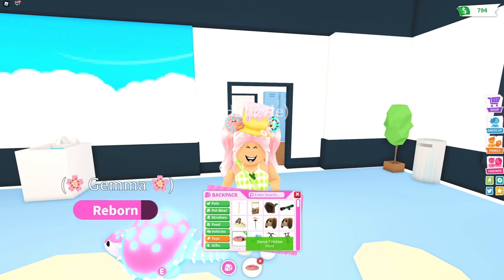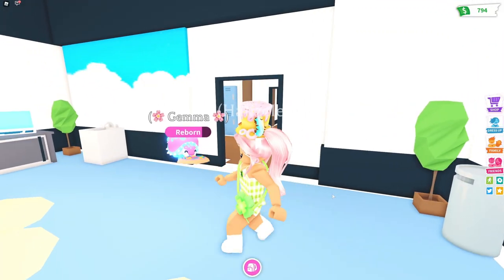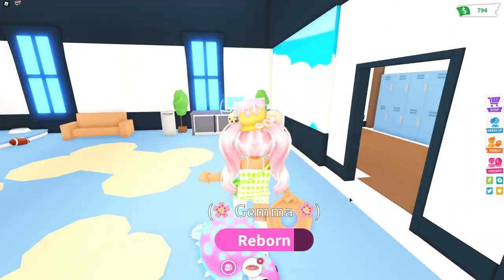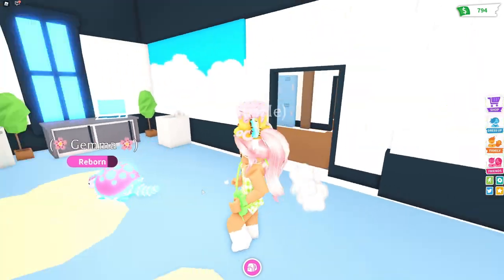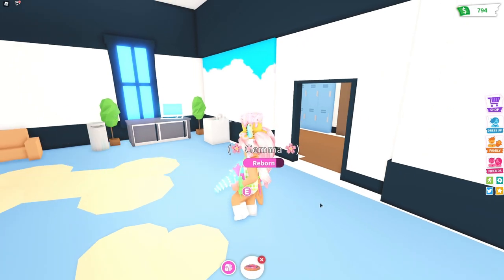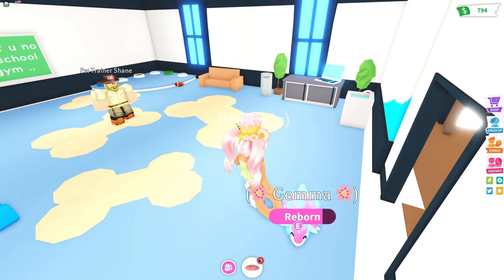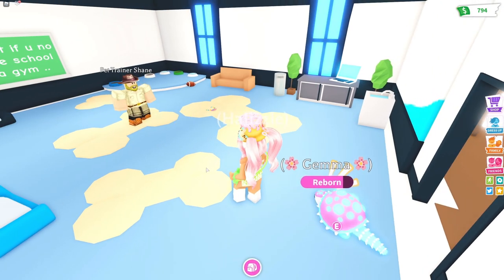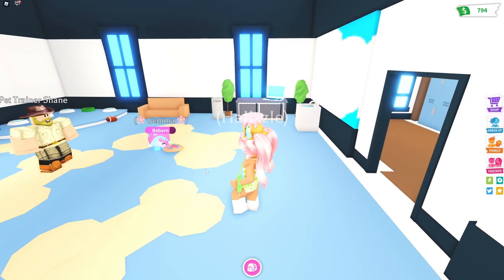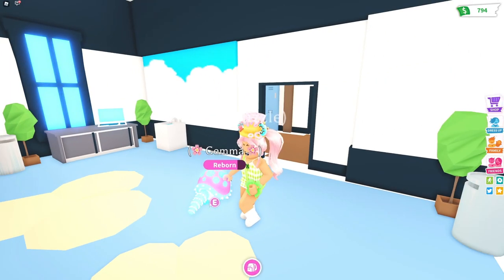Let's take out another toy and do a frisbee this time — this is like a cute little donut frisbee. Oh my gosh, look at that — she's like, oh my god, look at those jumps! That is so cute, I love that! She just jumps out of excitement. That is so adorable — I'm seriously obsessed!